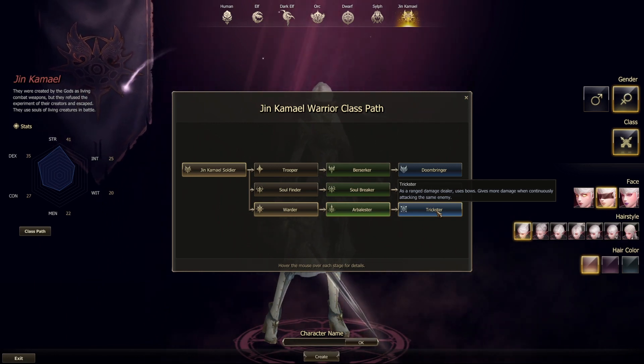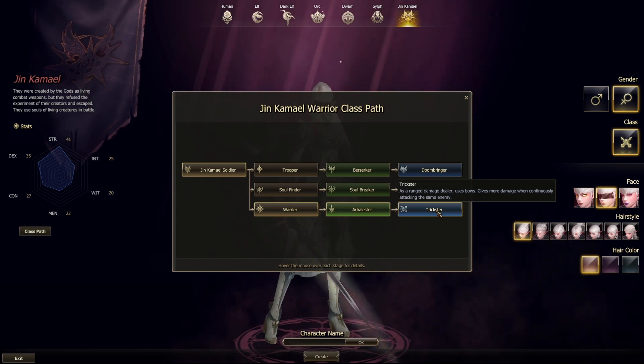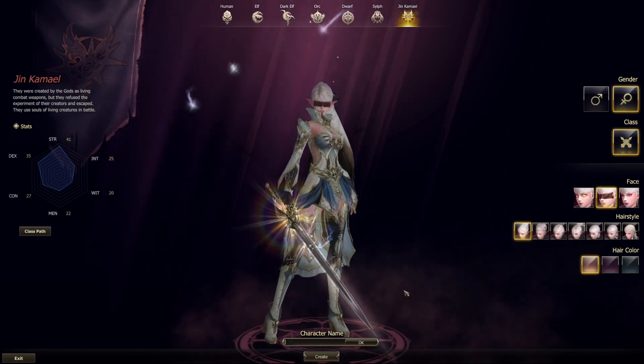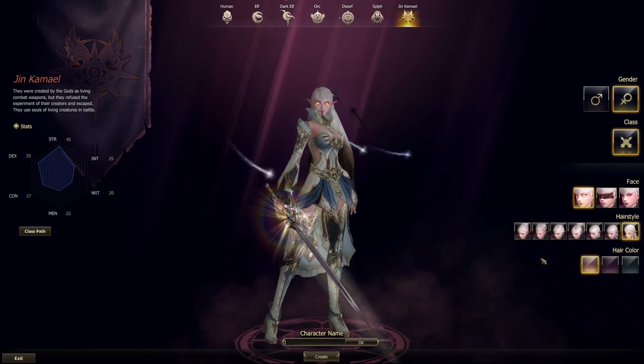I will play a Kamael class: Soul Hound. This class is a hybrid wizard with physical skills and a sword that can deal some damage when mana runs low. It also requires fewer books to learn the good skills — books are hard to get and some classes require a bunch of them.